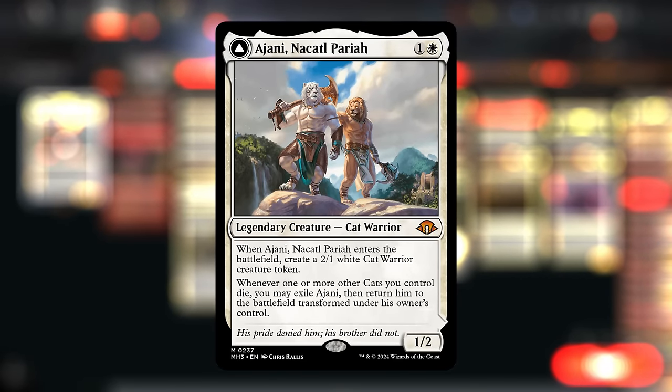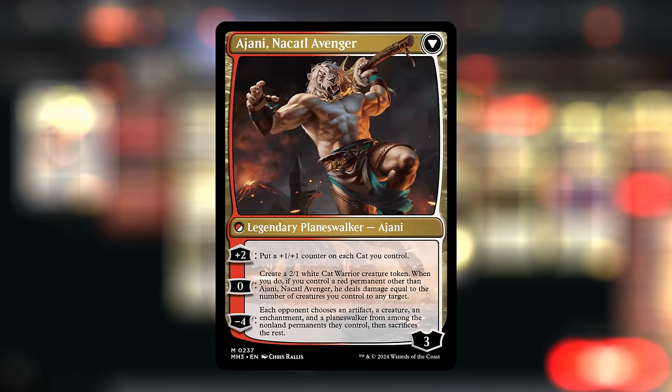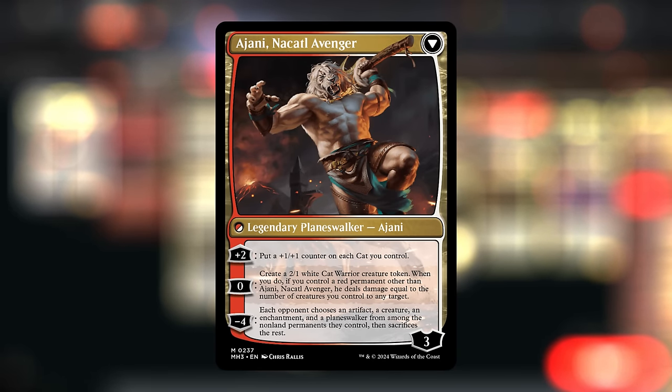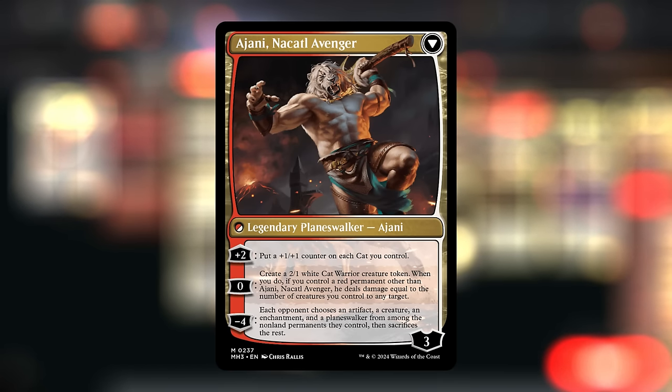This 2-mana 1/2 enters making a 2/1 cat token, and then whenever one or more of our cats die, we can transform Ajani into the Nacatl Avenger, which has a very powerful 0 ability making another 2/1 cat. More importantly, if we control a red permanent other than Ajani, we also get to deal damage to any target equal to the number of creatures we control.